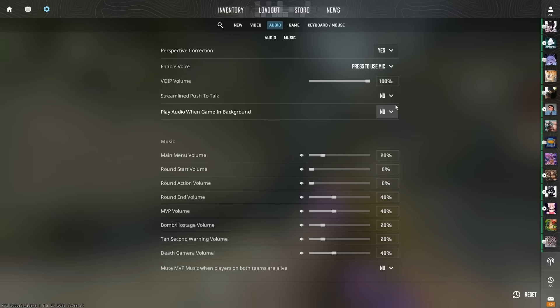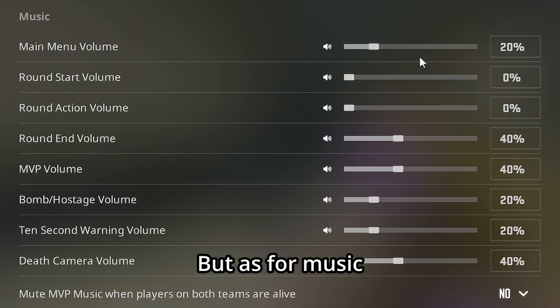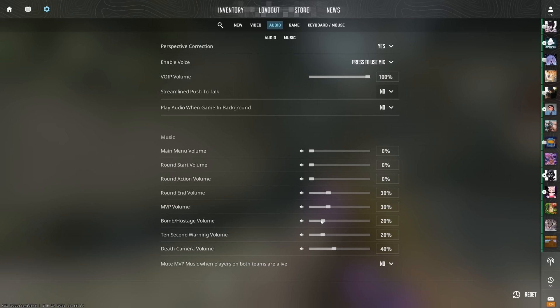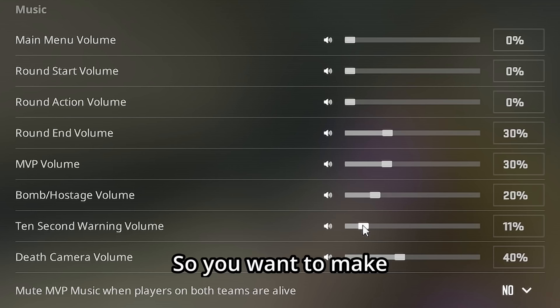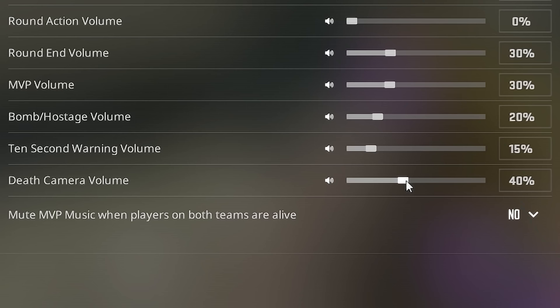Streamline push to talk: if your computer keeps hiccuping or lagging every time you press the push-to-talk key, turn this on. For music: main menu volume I leave at zero. Round start and round action volume don't really matter — I leave those at zero. Round end volume around 30-40%. MVP volume at a reasonable level like 30. Bomb/hostage volume at 20. Ten-second warning volume is essential — keep it between 10 and 15 so you can hear it without drowning out footsteps.